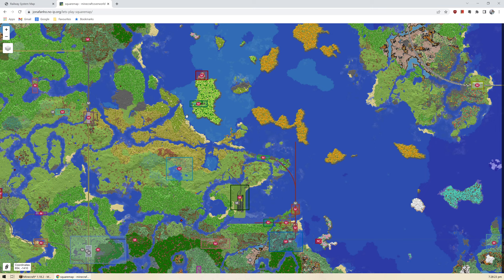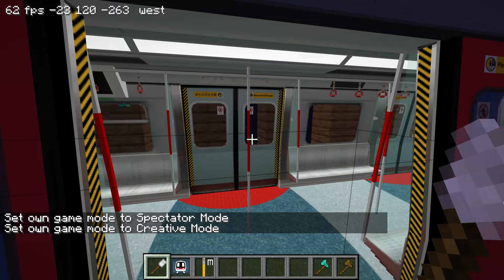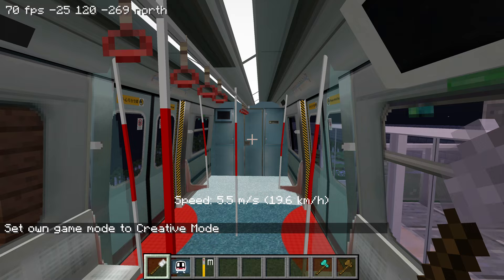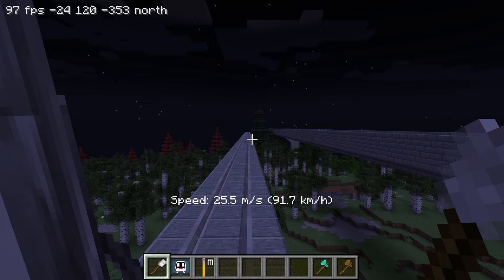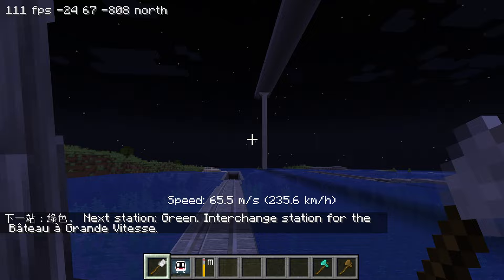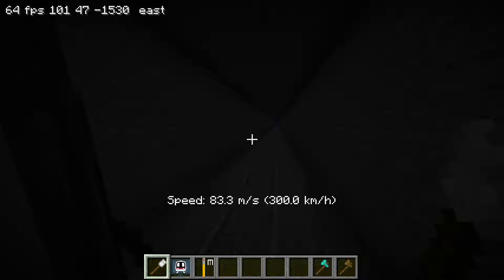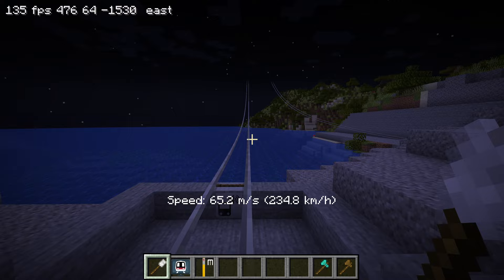I haven't shown what Green station looks like yet, so I go to spawn. A train heading to Green arrives — I stand at the front. We go down steeply because the Stolen Express is above and we don't want to cut into their tracks, then through a tunnel.